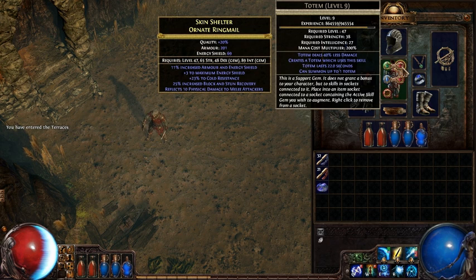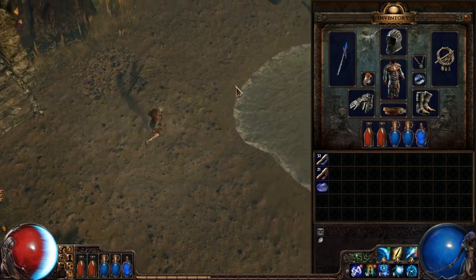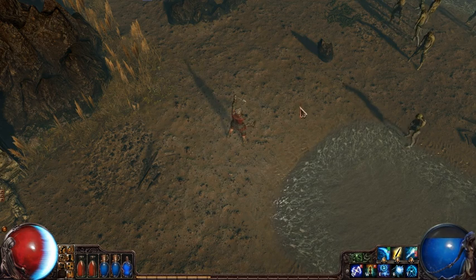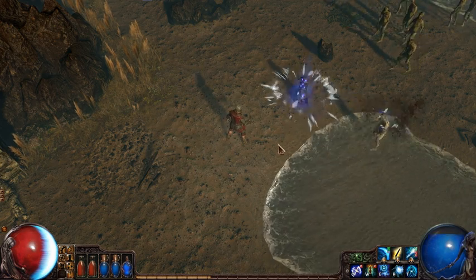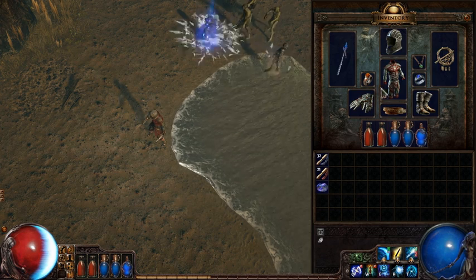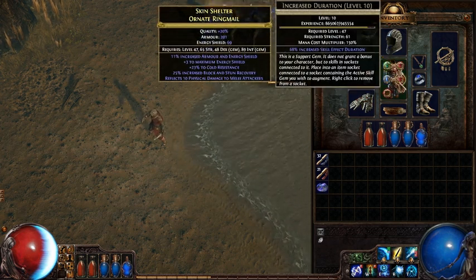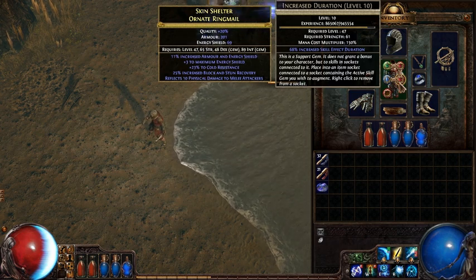Here we have a totem support gem, and basically this allows you to cast a totem which will use any skills that are attached to it — in this case Ice Spear. If I run up here to some monsters and cast the totem, you'll see that it fires Ice Spears at the monsters to kill them. He also has two other support gems: added cold damage to increase the damage it deals, and increased duration so that the totem lasts longer.